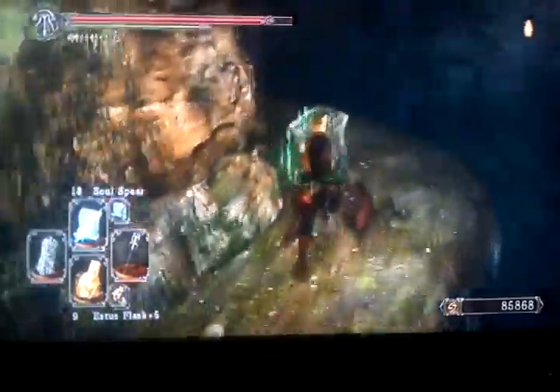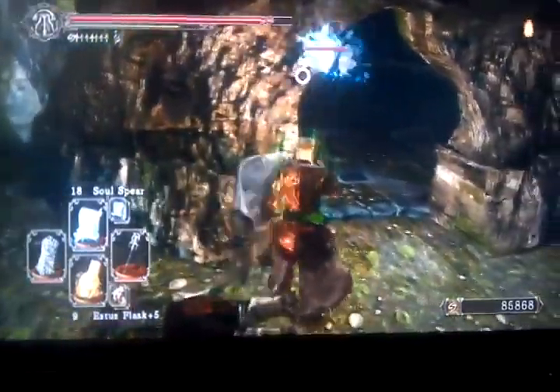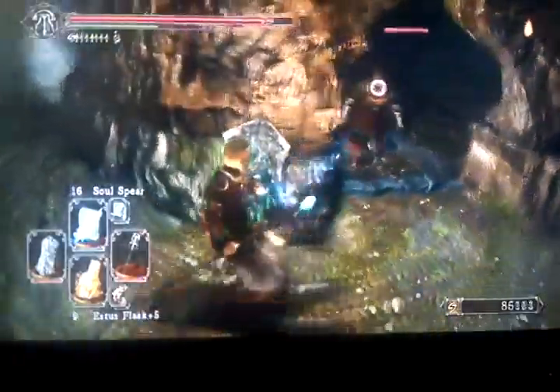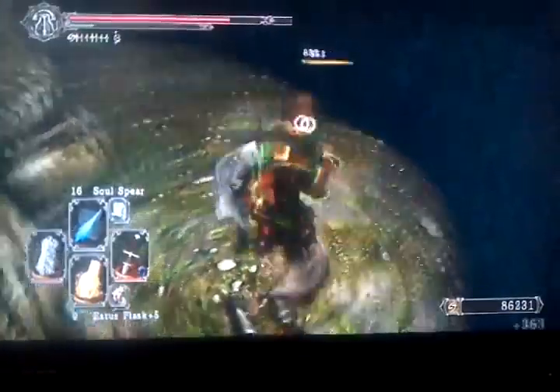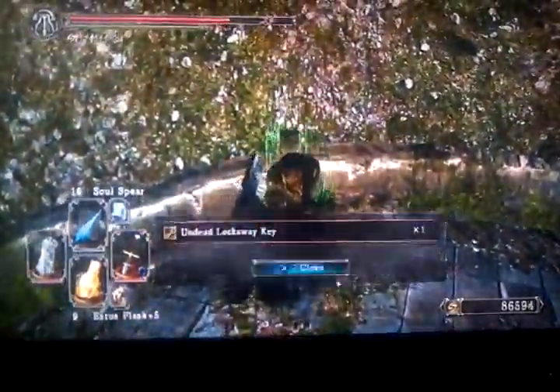After you've killed him, that bonfire that was locked — the key is in here. But first you're going to want to take this bag out. Lately it seems like they hit me every time regardless of what I do. There's the Undead Lockaway Key — that's for the bonfire.